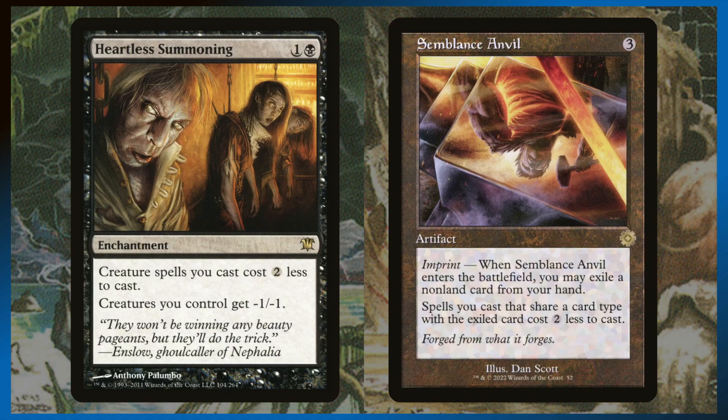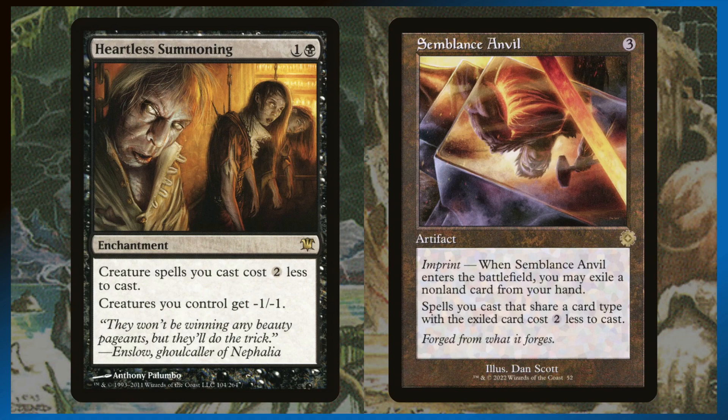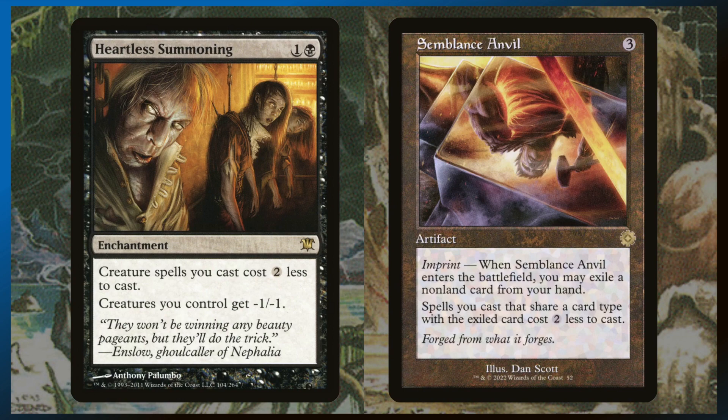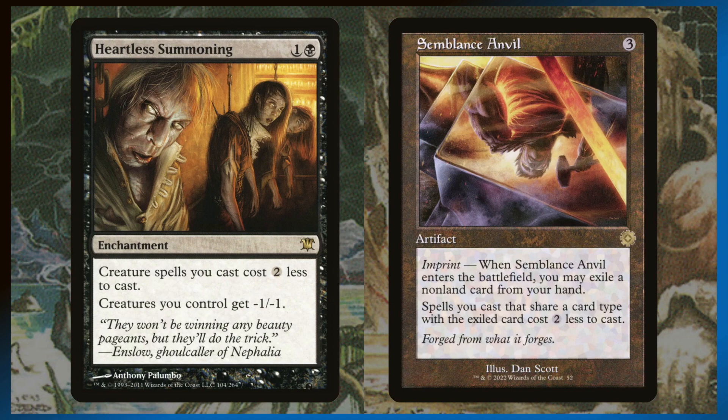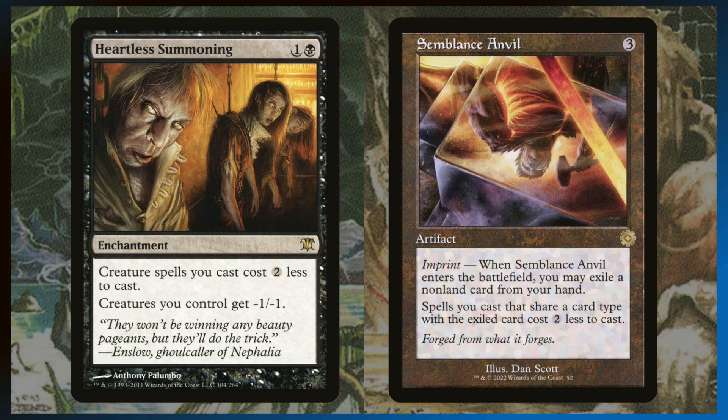The ramp for this deck is pretty standard for a Dimir deck — a little bit of artifact ramp — but because we're in blue we have access to one really fun card, and because we're in black doing big creatures, we have access to a card I've always wanted to put in a deck: Heartless Summonings. I've always wanted to put it in a deck but never found one I was able to. All of our creatures have big power and toughness and cost a lot of mana, so the power and toughness reduction is totally worth it to make them cost two less. Our big eight-mana sea monsters now become six. Arcanist the Omnipotent goes from six mana to four. And for our commanders, it makes them cost two less — they're just mana dorks, so making them cost two less is even more value.